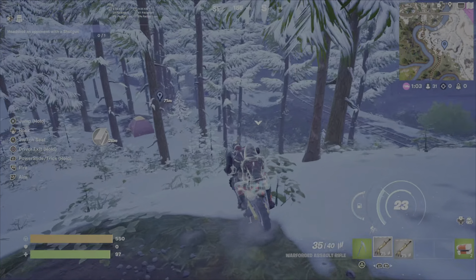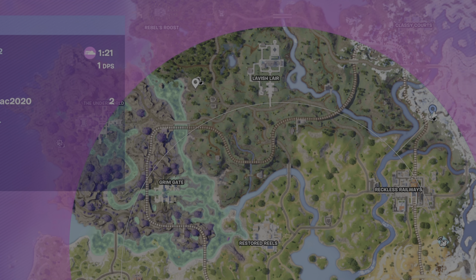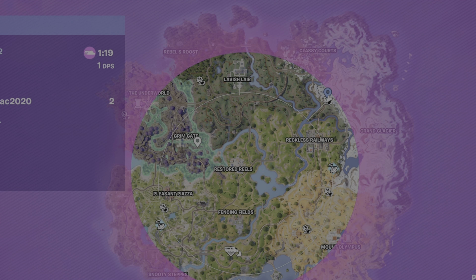All you need to do is get down into this area and it will count. Once you're in, open up and interact with every weapon case — lots of XP. Take the weapons as you please. These little symbols on the map will appear once storm three has started, and all of these are weapons bunkers you can go to.